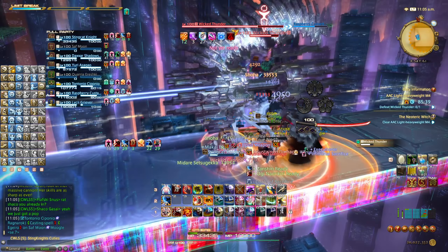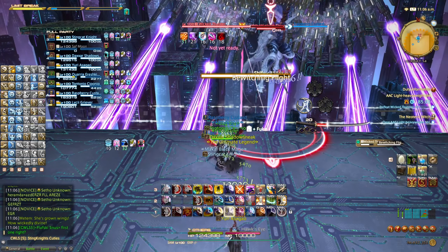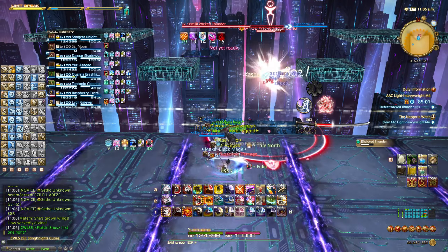Then there will be AoEs dropped on random players. You will need to spread to avoid this. Bewitching Flight: stand in between the purple laser to dodge the incoming line AoE.